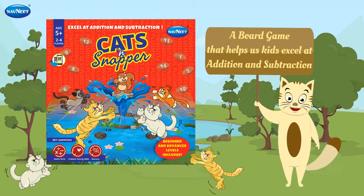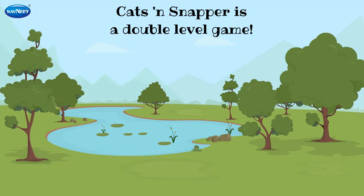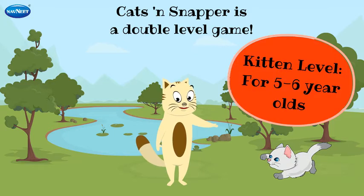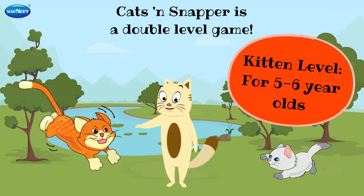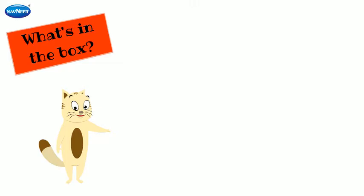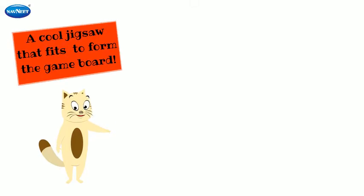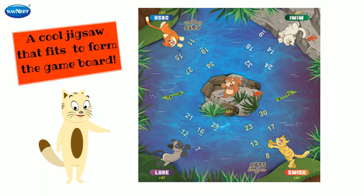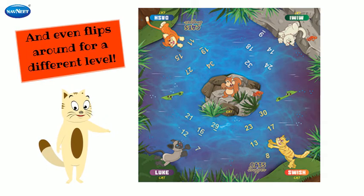A board game that helps kids excel at addition and subtraction. Cats and Snapper is a double level game — kitten level for five to six year olds, cat level for six to seven year olds. What's in the box? A cool jigsaw that fits to form the game board, and even flips around for a different level.